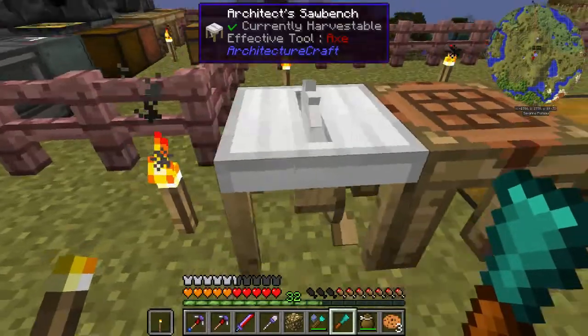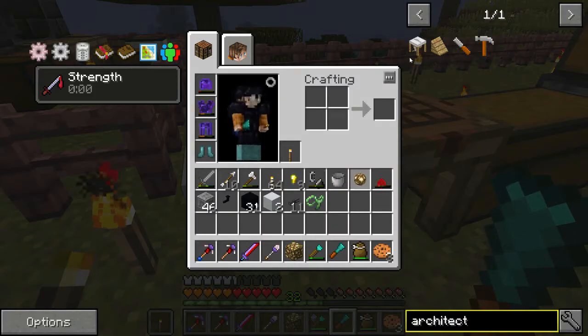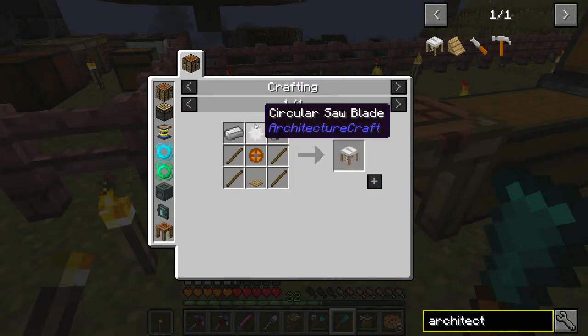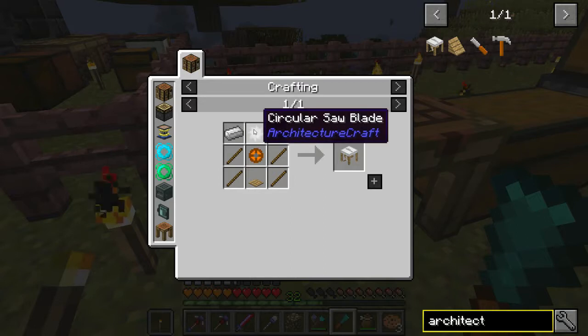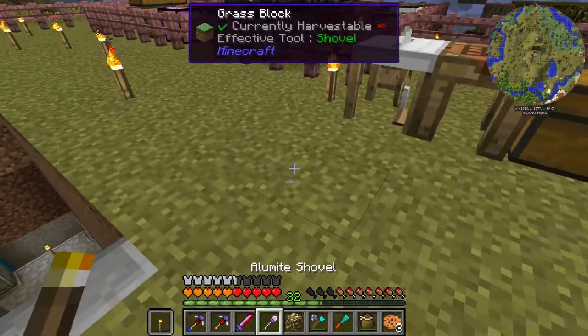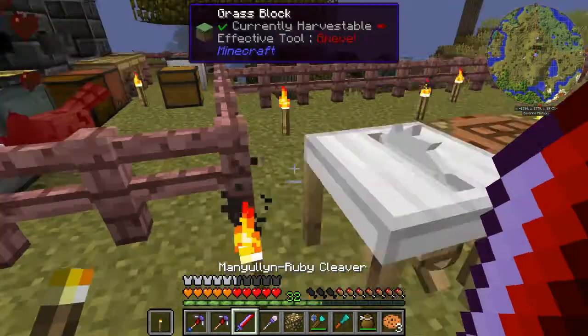I'm going to show you really quickly how we go about making those. This is the Architect's Saw Bench — it's very, very easy to make. If you go and do the recipe search for it: a couple iron ingots, some sticks, a wooden pressure plate, a large pulley, and a circular saw blade. The large pulley is just planks and sticks, and the circular saw blade is just a couple iron ingots around a stick. So it's very simple to make — totally worth it. I'm about to get hit by a spider — there he is. Dead.